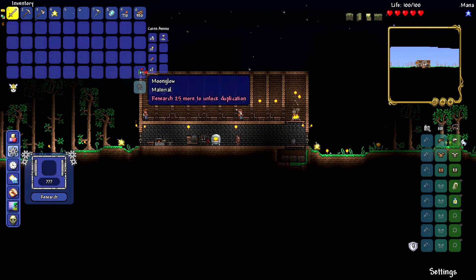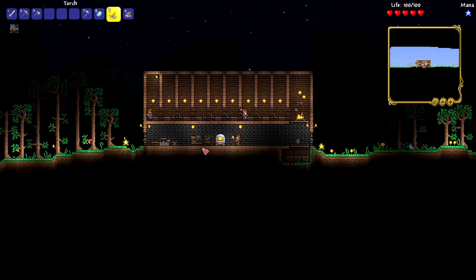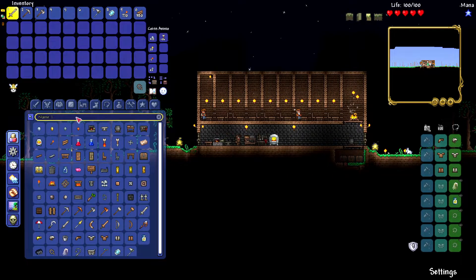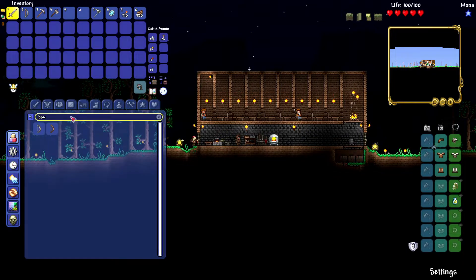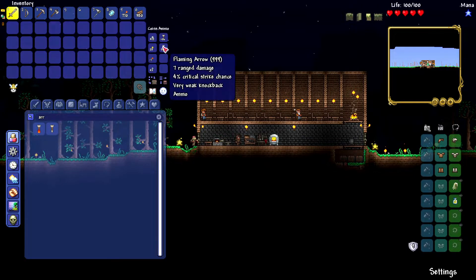Clearly, A — we need to go when it's daytime, and B — we might need to get more gear. Let's get a bow. Let's start using bows. Bows are cool. Let's get a bow and some fire arrows — they do more damage, plus they set things on fire.